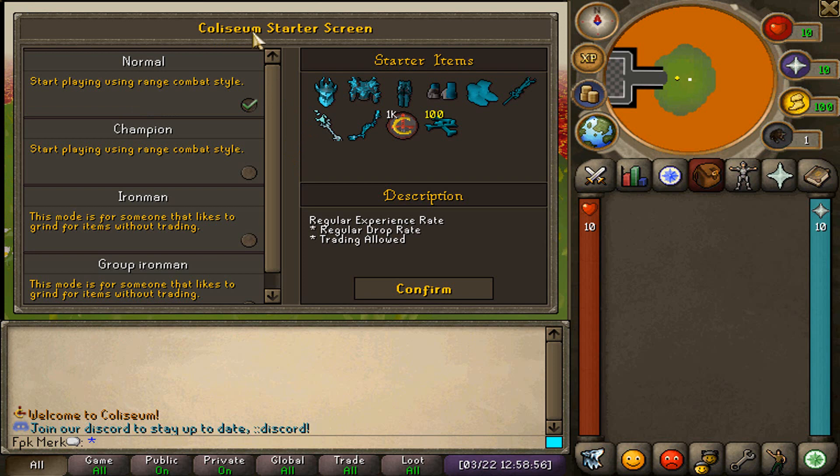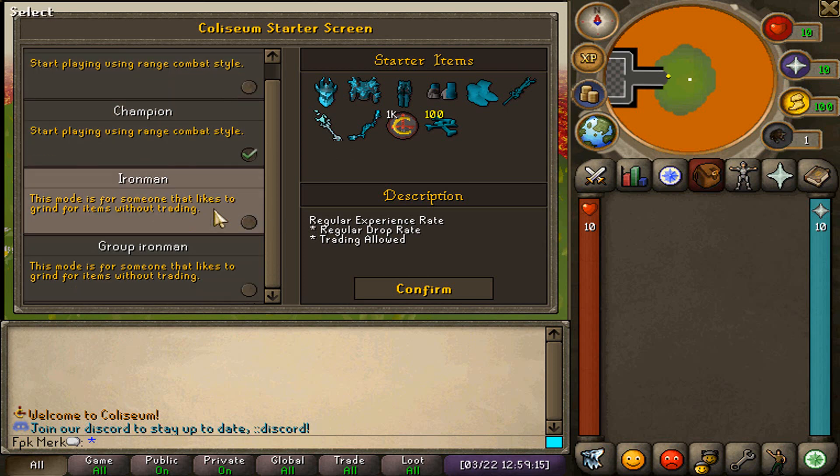Whenever you guys will be joining Colosseum, a starter screen like that will pop up. Here is the beginner armor, the beginner sword, beginner stuff, etc. You can also play the champion game mode, which will have a slightly harder XP rate. They also have Iron Man, group Iron Man, etc.